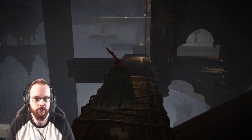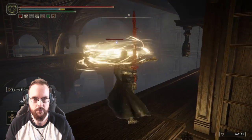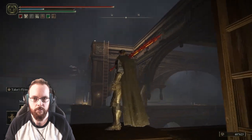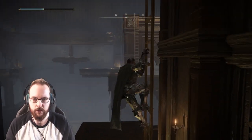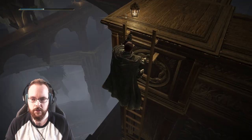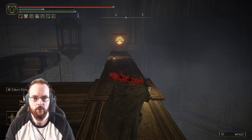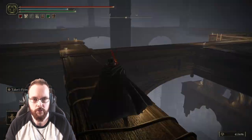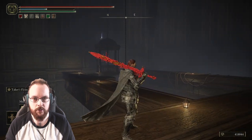Doesn't seem like there's a reason to go further. Can probably take care of this bat right here. Come on — there we go. Nothing more here then, and up we go. Was there anything on that other one? Doesn't look like it. There's a way down over there. Something at the top of that thing. That was almost a close one. Using a lot of mana for this.